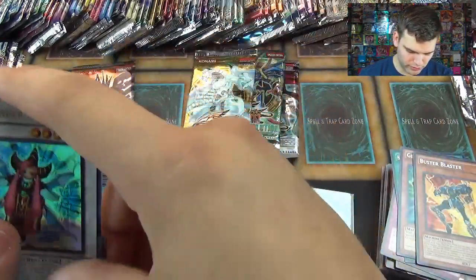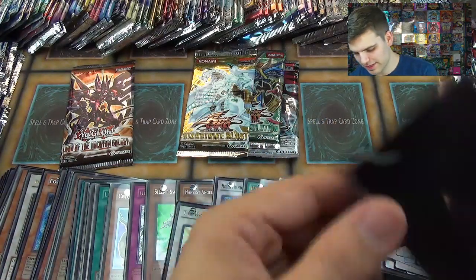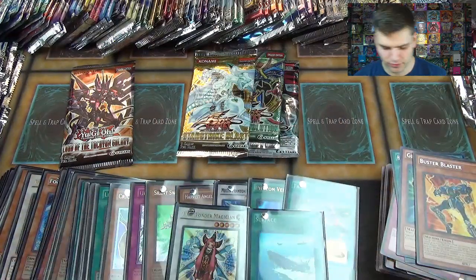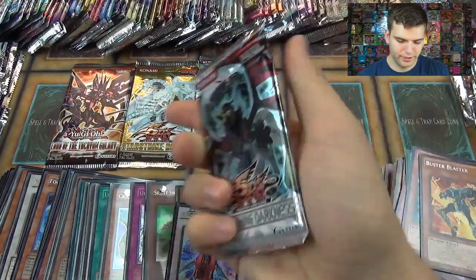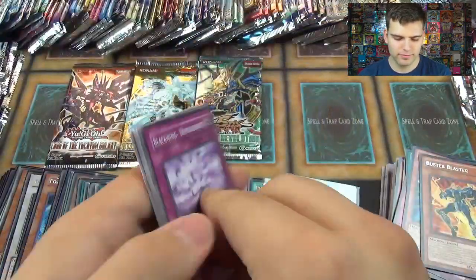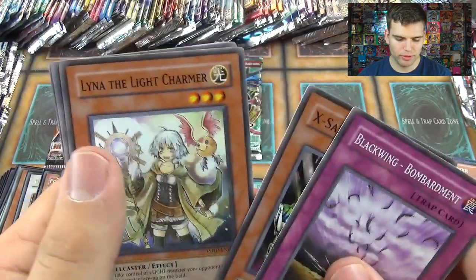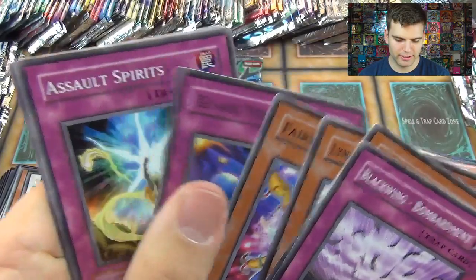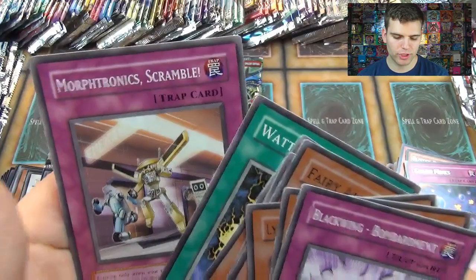So we got about four foils so far — five foils. Let's do The Shining Darkness. Blackwing Bombardment, Six Saber Bulmaru, Alina the Light Charmer, Fairy Archer, Guard Mines, Salt Spirits, Bio Falcon, Watt Cube, and Orbitronic Scramble.